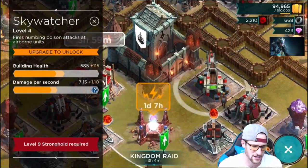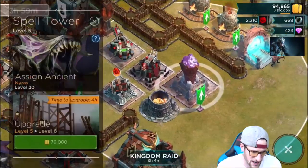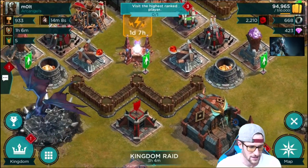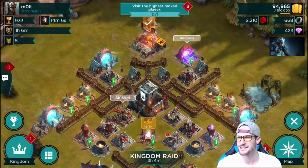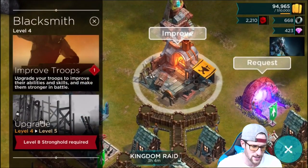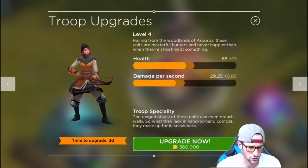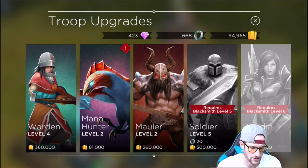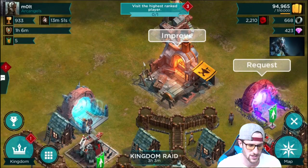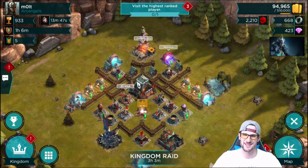We're going to upgrade some stuff since I have 159,000 gold. We'll upgrade this Sky Watcher right here, and then we can upgrade this other building as well - yes we can, upgrading that too. This upgrade just completed - this is the Blacksmith, where you come in to improve your troops. I don't have enough gold to improve most of them, but I could improve the Mana Hunters, though I don't use them too much.